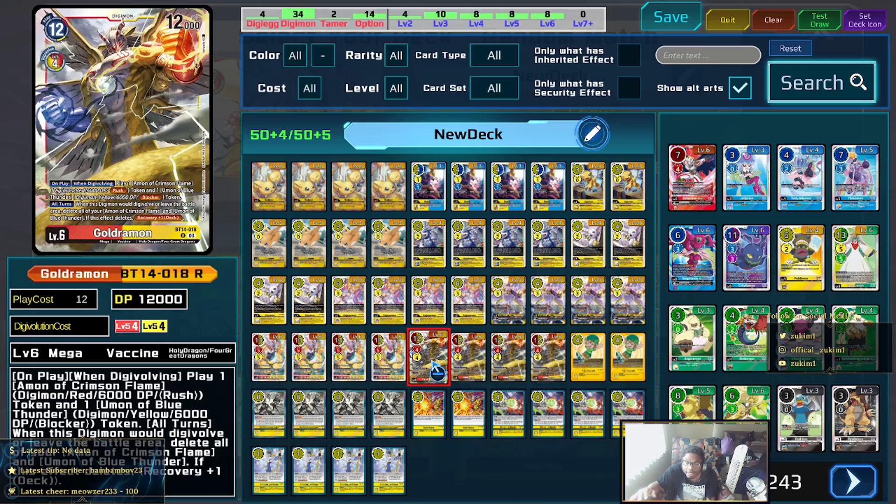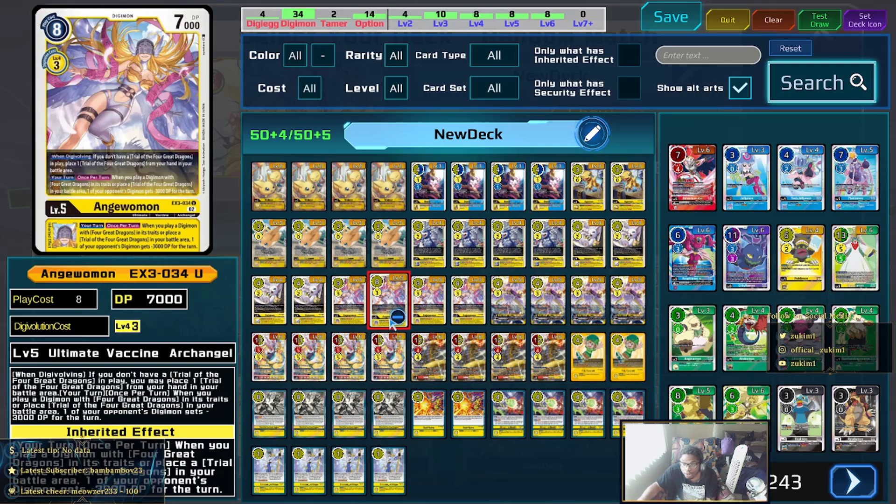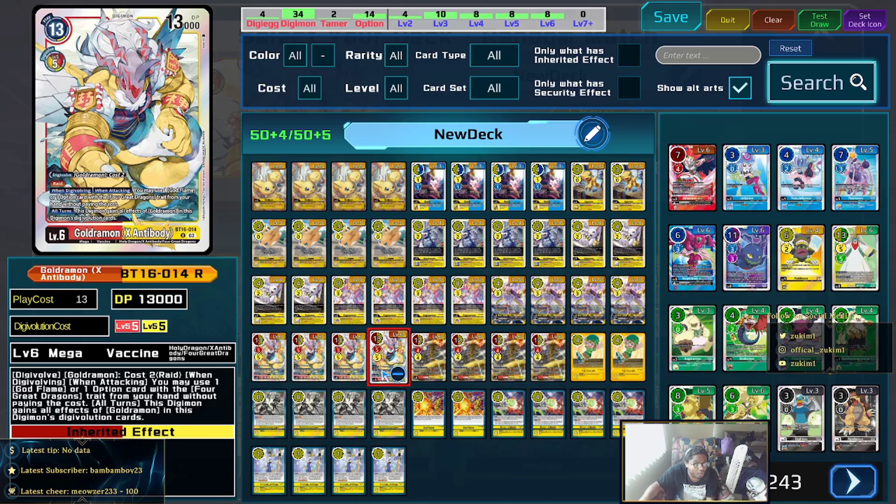The cool part is that the on-play triggers off Trials of the Four Great Dragons — when you activate Trials it fires GodJurman's on-play to spit out the two tokens. That's the reason the on-play is there, because you'll be triggering it off Trials, which lets you cheat out your level sixes to get a lot of advantage early on. You can also apply the negative 3K from Angewomon's inheritable on top of that.